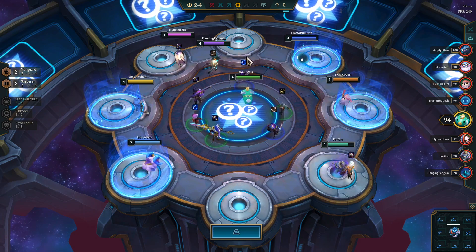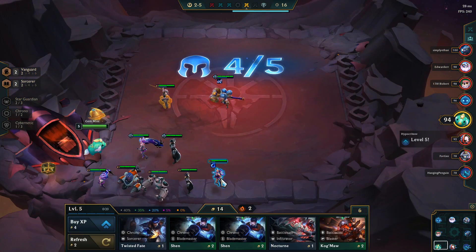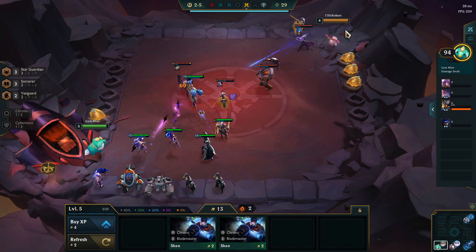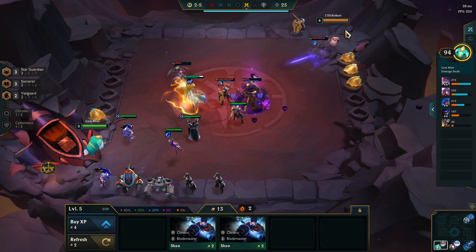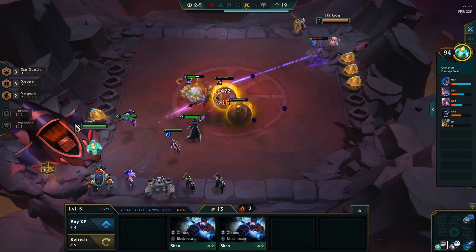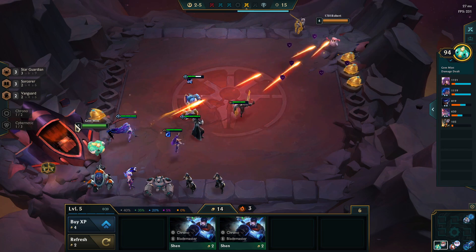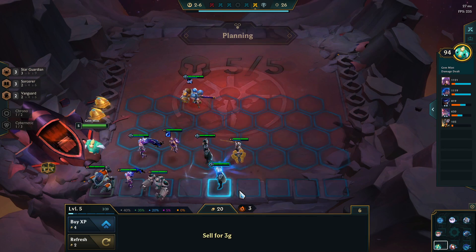I think it's going to be Syndra — yeah, let's grab that. Let's go to level five, and then we can go three-star Guardian with Syndra. This should be an easy fight — he's got some weak Cybers. I definitely have the better team. Could we make money here? I could if I drop the Rumble — I don't think I want to drop the Rumble.